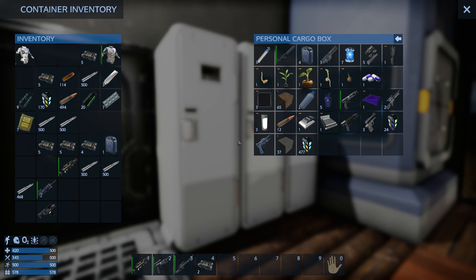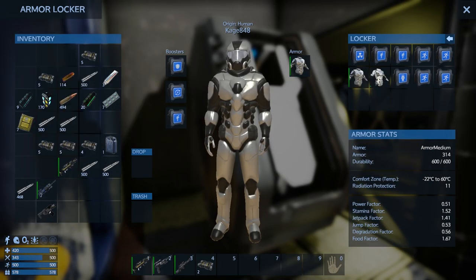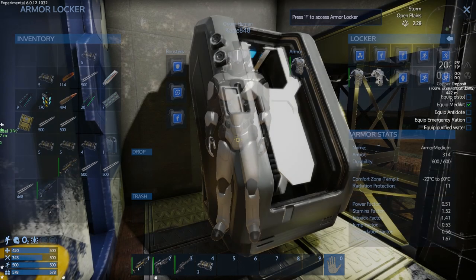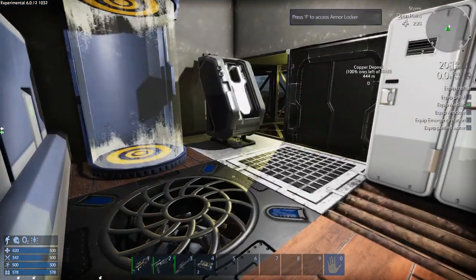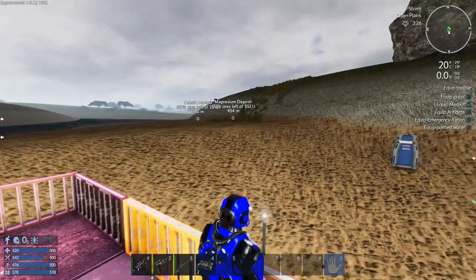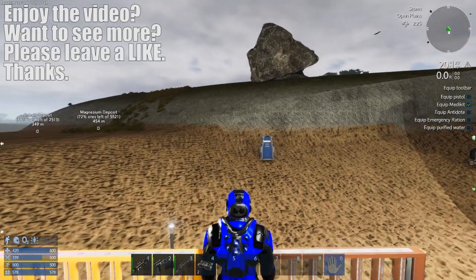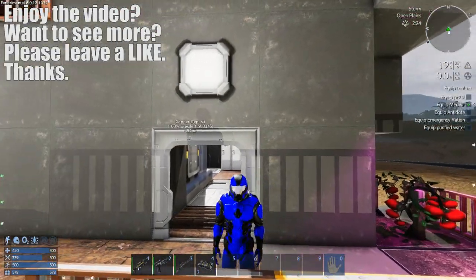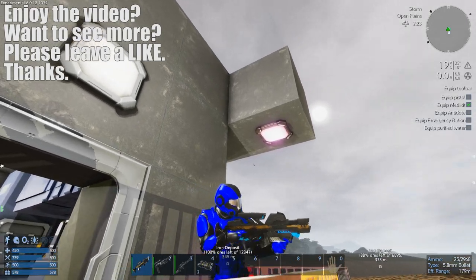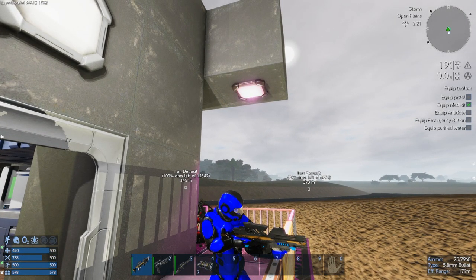I think we're probably going to call this one here. I don't think there's anything else I wanted to show you. We do have some medium armor backup - we're just going to put these in the armor locker and we are freaking badass. Let's see what our guy looks like. Yeah - medium armor, punk. What's up? You want some of this? Alright guys, I'm going to call this one here. I will see you next time, and until then, take it easy.